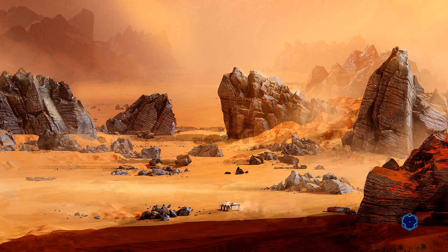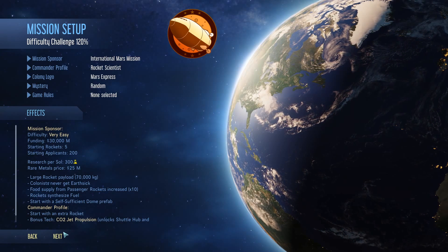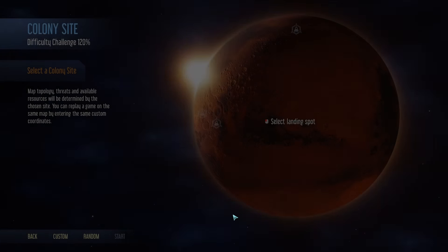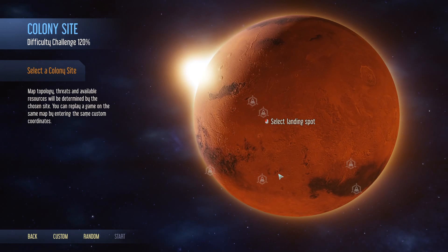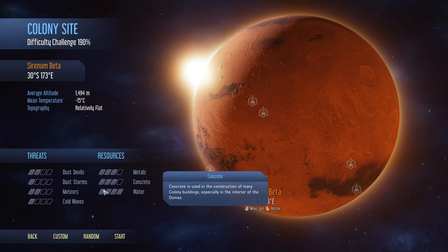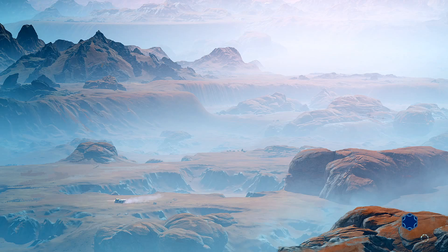Welcome to Surviving Mars. We're going to have a nice chilled playthrough and I'll show you the simplest way to start and set up your colony and then play through from there. I'm just going on the defaults we find here on Mission Setup and the default for the rocket payload. Let's choose a landing spot. This one has got a difficulty rating of 190 with an even mix of metals, concrete, and water and plenty of hazards. So let's start and check it out.